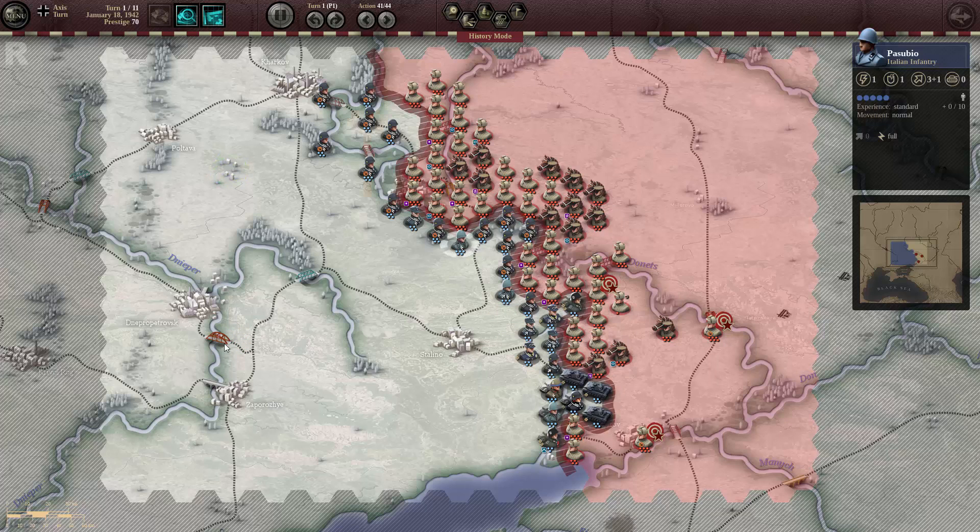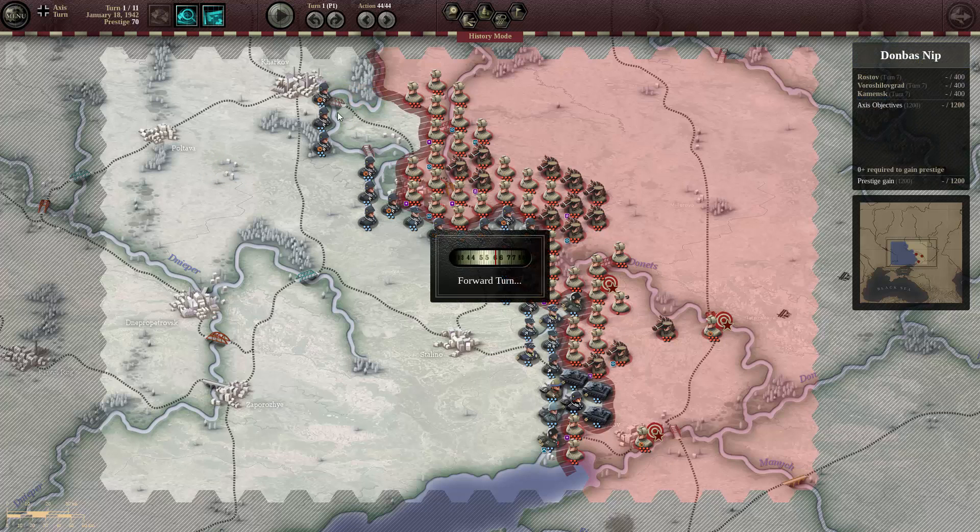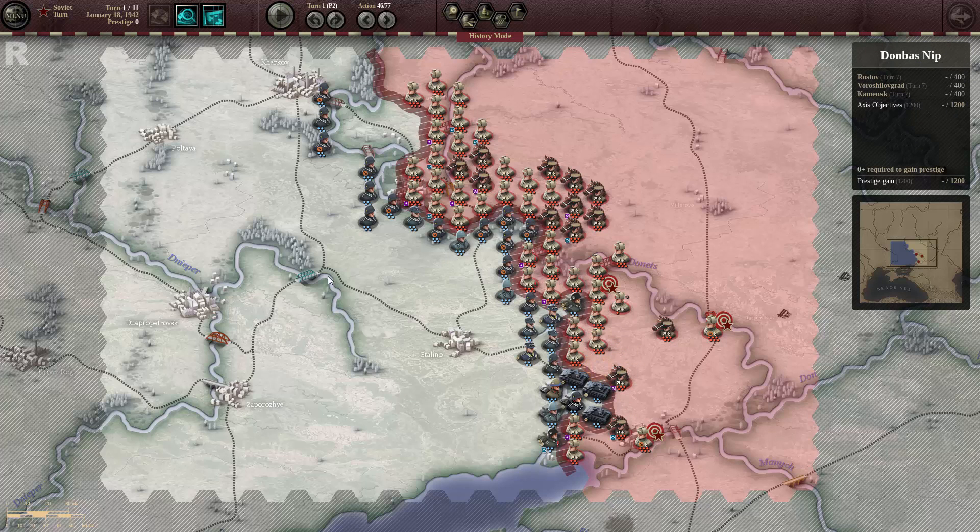Now I'm disbanding units in order to resupply my mobile infantry and shortening the line a little bit. It's no use to hold on the other side of the river, so I'm withdrawing and keeping those two units in place. This one is a reserve unit I can redeploy. This one is reserve as well — we will need it.